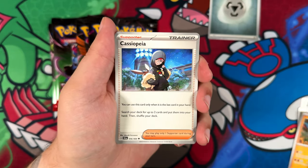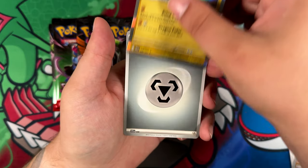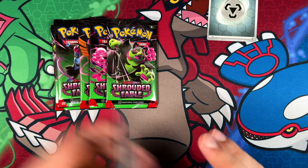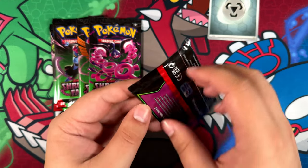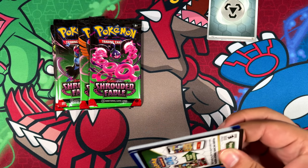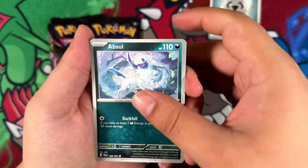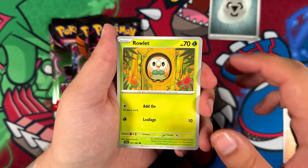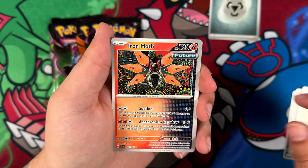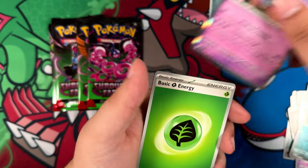Reverse, reverse, and a holographic Axew. The Zoroark is also a really cool illustration rare in this set — I've said it in the beginning, I think that's actually the best part about Shrouded Fable: the illustration rares, and then really nothing else. It's just the illustration rares, which is also kind of represented in the price of a lot of these illustration rares, at least from what I can tell. It's still very early to determine if the prices will stick, but so far the prices actually seem to be pretty high, which seems to have been a trend in recent months.